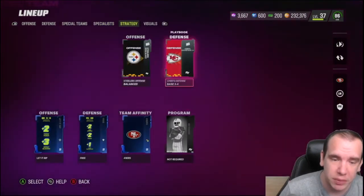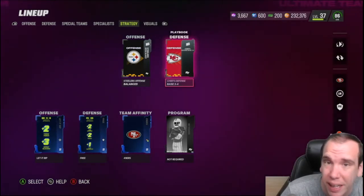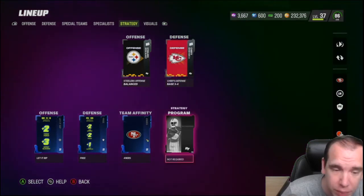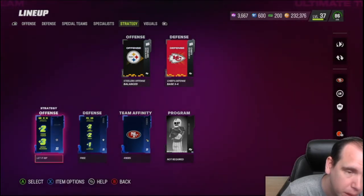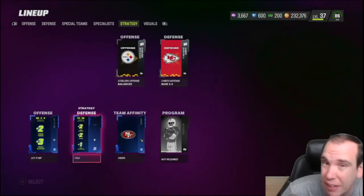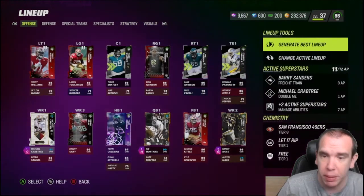Strategy: I run the Steelers playbook and Chiefs defense. I don't do the three-three blitz because it doesn't work if you know how to work around it — if you don't know how to beat that, I have a video on my channel about how to beat the blitz in man coverage. I do have the 49ers chemistry boost. I really like the two-plus zone on safeties because my safeties then have 90 zone, which hits the threshold.